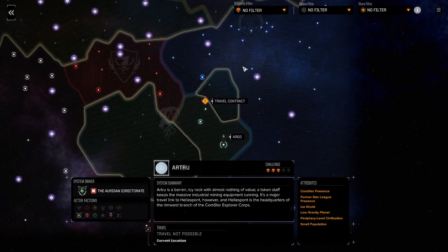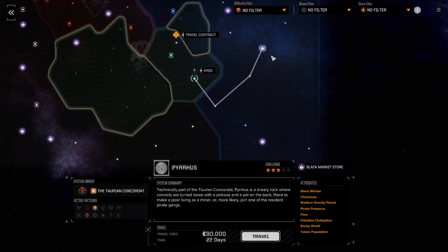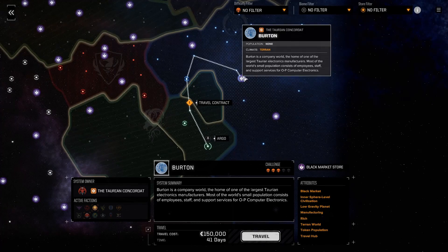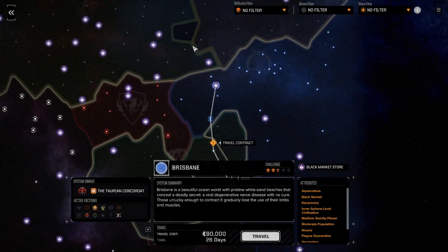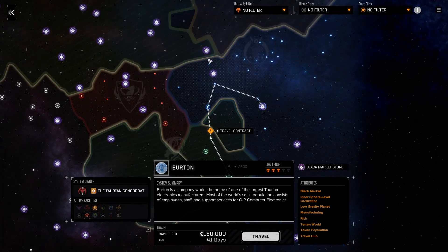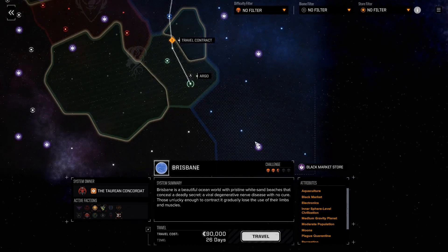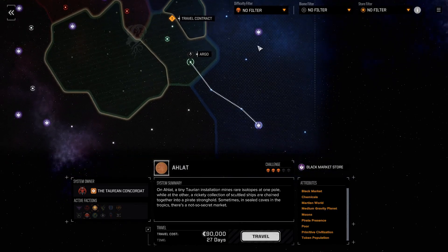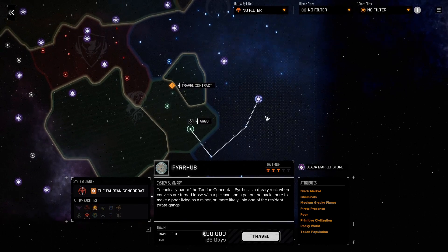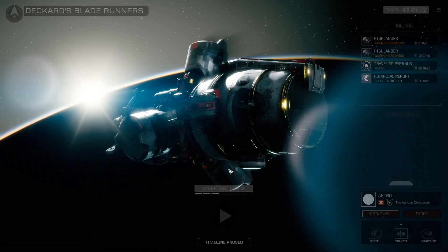There's a black market here with a three-skull challenge. This one has half skull, this one has a four-skull challenge - oh very nice, we should be able to do that pretty easy. Travel time is 41 days to that one - restricted. Down here we have three skulls at 27 days. I want the shortest one I can get - 22 days for three skulls, let's go there. It's got a black market so we're going to fly out there.